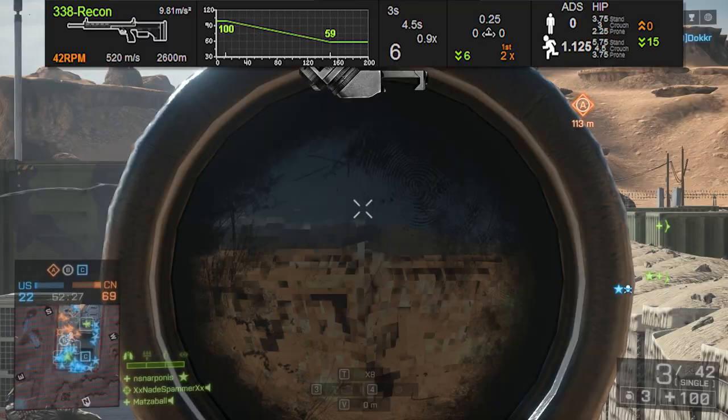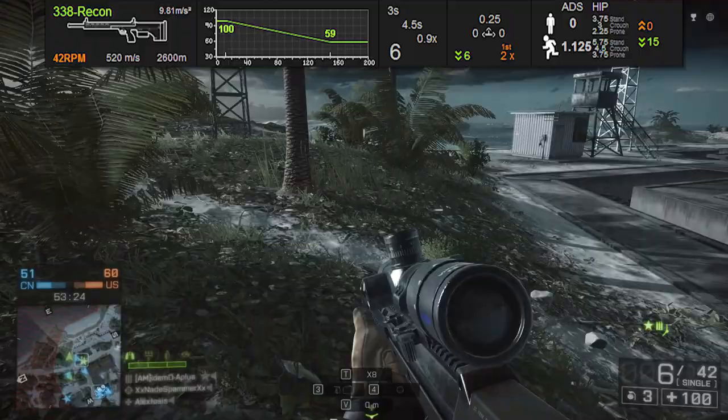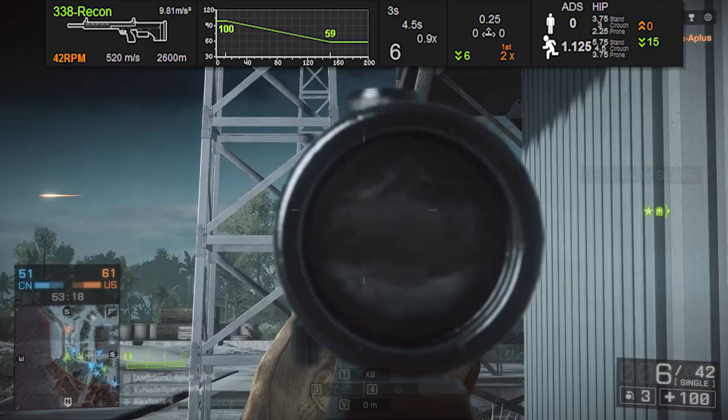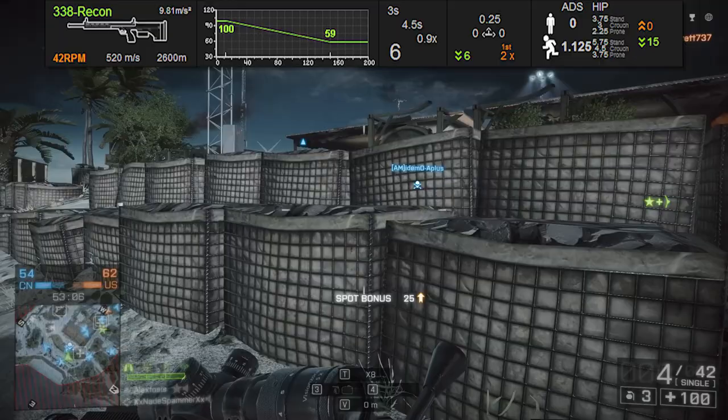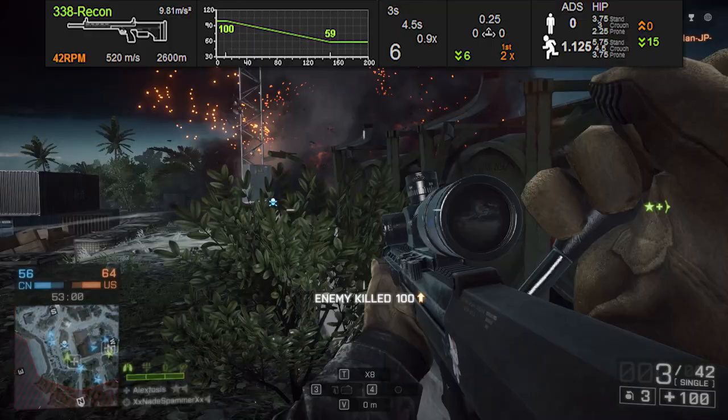When it comes to reload speed, we have a fairly long 3 seconds for the short reload and 4.5 seconds for the long reload. This puts it at the bottom of the charts for reload speed, and when you only have five rounds in your magazine plus one extra in the chamber, you're going to spend a lot of your time reloading this weapon. It's fine if you're mostly engaging people at long range, but we already ruled out that this gun is not the best for long-range engagements. Again, it's perfectly capable as long as you get used to it, but there are certainly better options out there.